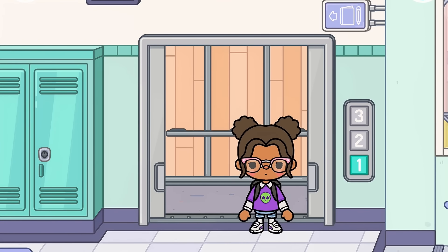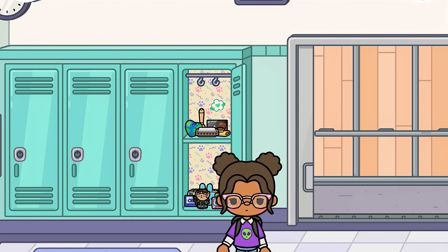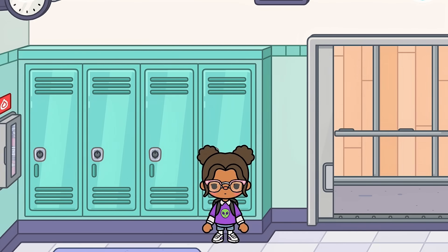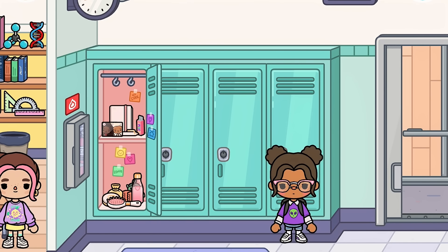Over here we have the elevator which goes up three floors, which is really nice. We have some more lockers — this one's really cute, I like some of the stuff in it. In here we have a locker, and that notebook is so nice. This one's also really nice — that's the popular girls' thing, or maybe this one is. Look at the water bottle — how nice is that? So freaking cute!